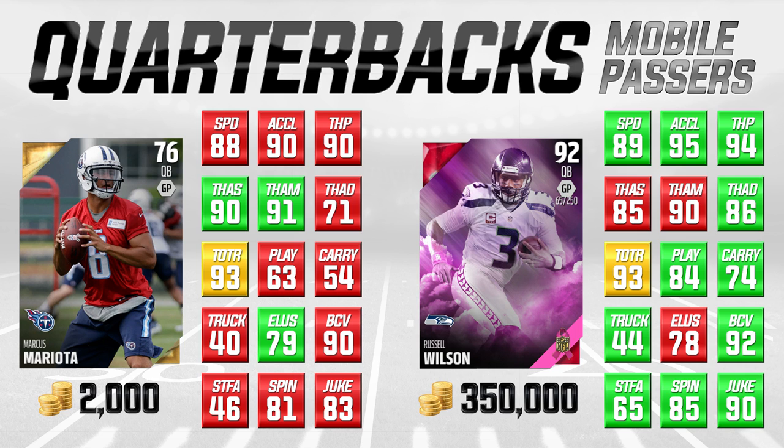In this case, we're talking about Russell Wilson, BCA, 92 overall. This is a card that came out recently. It's going for somewhere between $325,000 to $375,000, depending on your console and the time that you're on, so I decided to put it at $350,000. Now, this is gonna drop in price over the next week or two, so when you watch this video, if you're watching it months after the fact, this is not gonna be a $350,000 coin card. At the time of this video, we're trying to put the price of the card that is most relevant at this time.